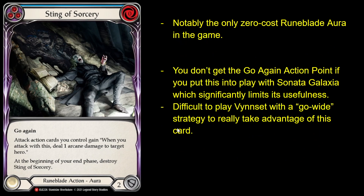Next card: Sting of Sorcery. This is kind of interesting because it's the only Runeblade Aura that costs zero, so you can search for this for free with the Sonata no matter how many Runechants you have. But because it only costs zero, it doesn't get go again when you put it into play with the Sonata. Even though the action itself has go again, you don't get that when you put it into play with the Sonata — only if you cast it normally. So you need an action point after this card resolves so you can play attacks and deal the damage. You can't Creepers into this unless you're already attacking anyway, so how are you setting that up?